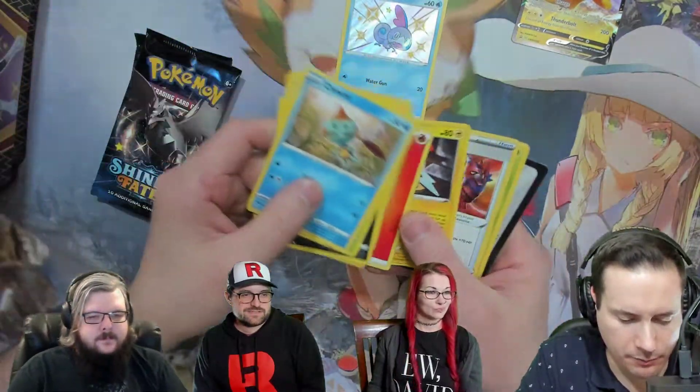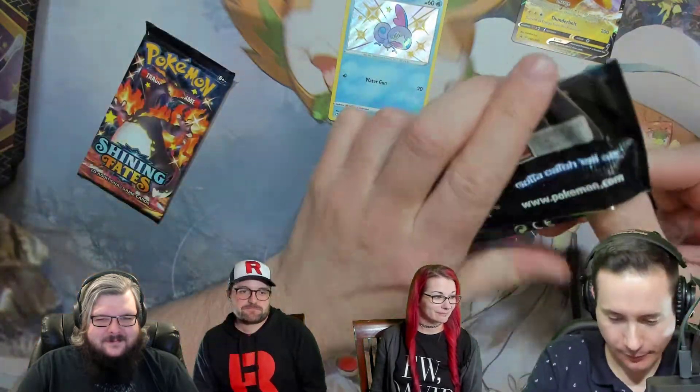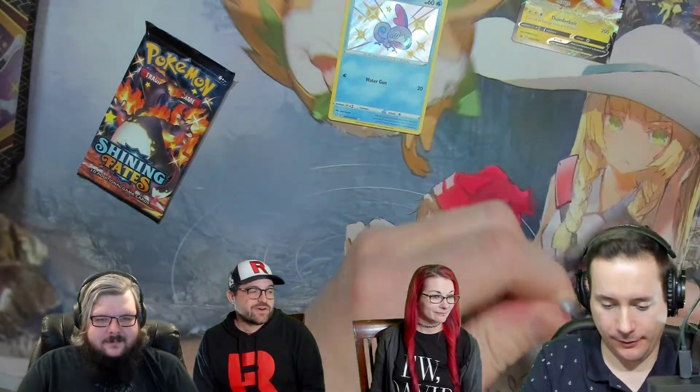Nice — ooh, you got the Sobble pre-evolution. That's probably one of the better ones in the set. That card is upside down — you guys can get that, just turn your monitor upside down or watch the video twice when it comes out.